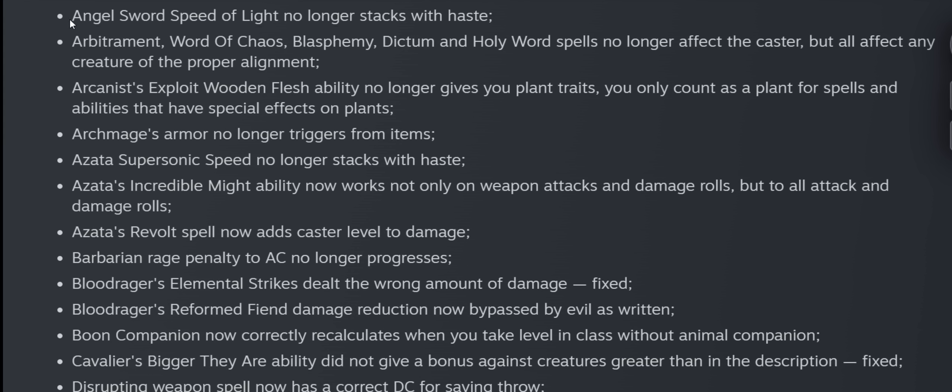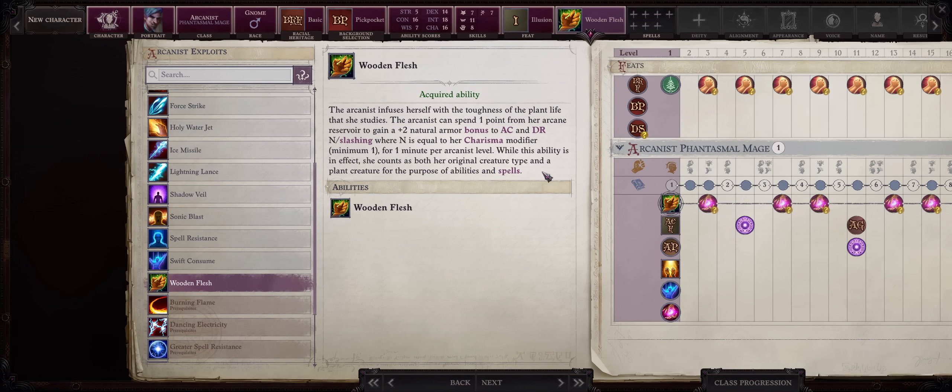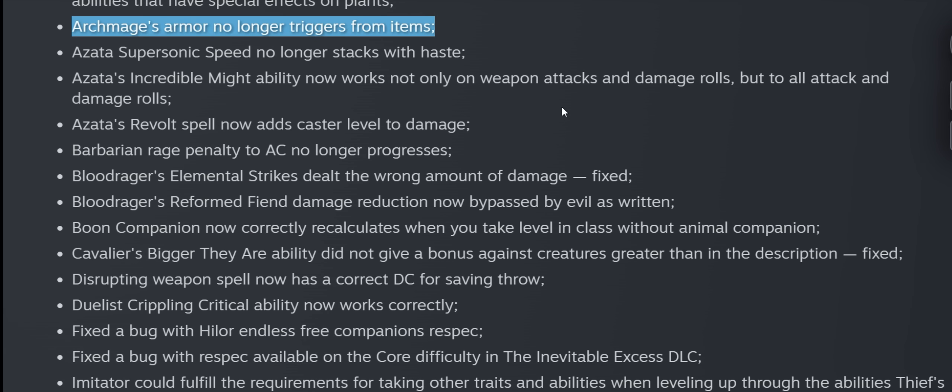The Angel's Sword Mythic ability Speed of Light no longer stacks with Haste — kinda disappointing since that was one of its main appeals, but it still provides free Quicken Spell for any spell up to level 7, which is huge on its own. The Arcanist Exploit Wooden Flesh ability no longer makes you a plant — which could grant immunity to mind-affecting effects — but it's still a great ability as a stacking source of natural armor. Archmage Armor no longer triggers from items like potions; you now have to directly cast the spell yourself, requiring a multiclass into a spellcasting class.